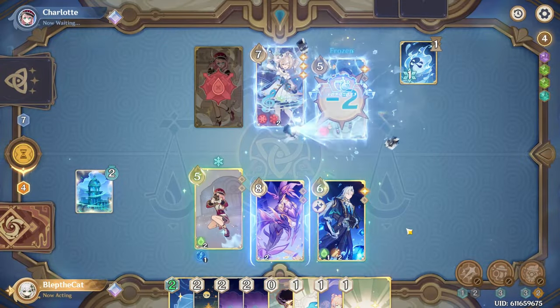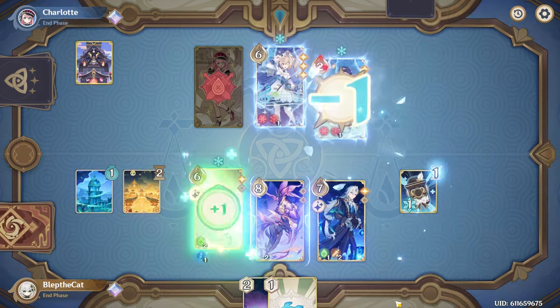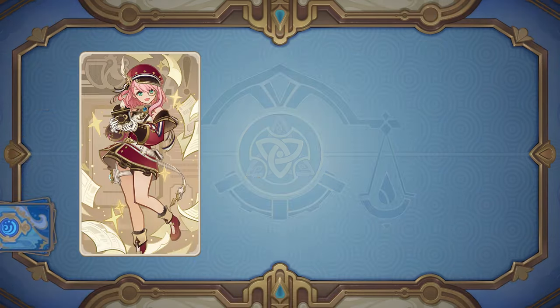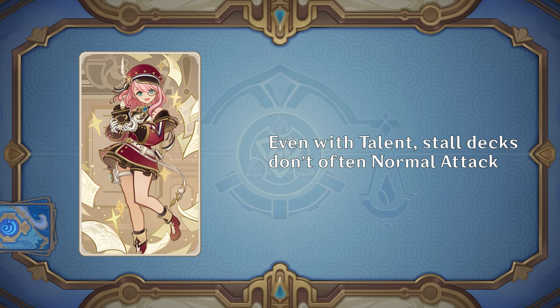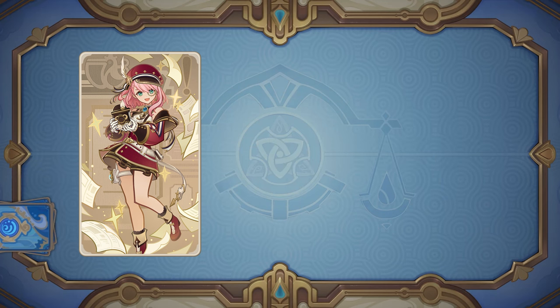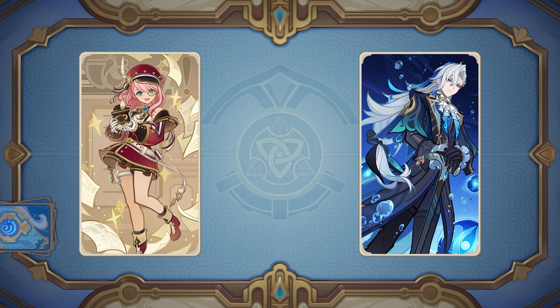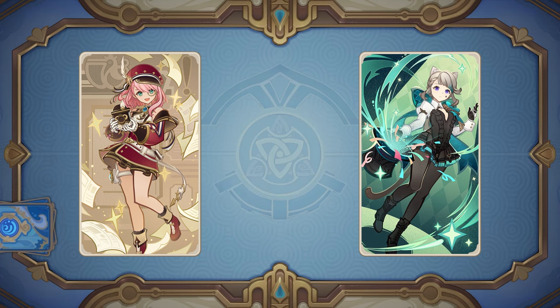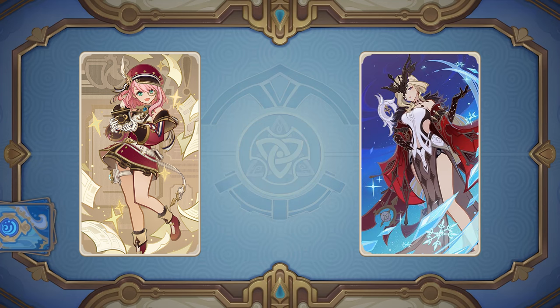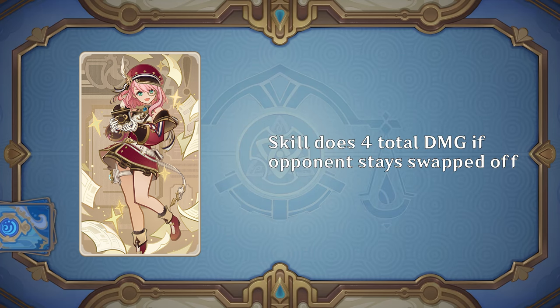Her burst costs three cryo and two energy, deals one cryo damage, and heals all of your characters for one. It leaves behind a two-use summon that does one cryo damage and heals the active character for one. I've seen many players try to use her in stall decks because of that burst heal, but her skill is pretty aggressive with no defensive utility. Combining her with a strong hydro applicator like Nouvellet can be effective for playing around freeze, as you can repeatedly apply cryo to the same character over multiple rounds. You can also use her off-field application with a Lynette character to trigger a swirl of a different element. Like Signora, she benefits from characters like Thunder Manifestation that can hit off-field and guarantee a reaction off that initial cryo application.